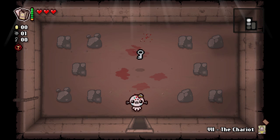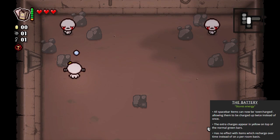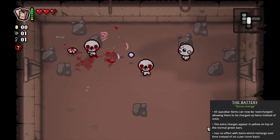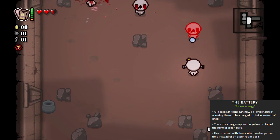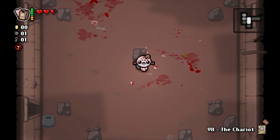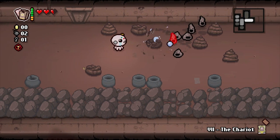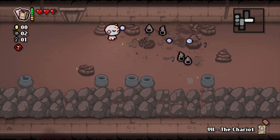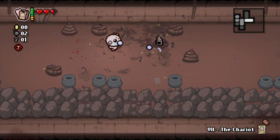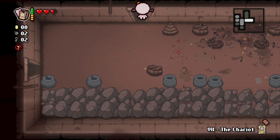You start with the Deck of Cards and the Starter Pack, so that you can carry two cards at once and every pill becomes a card. We also have an item we haven't seen yet: the Battery. In the original Flash game, the Battery let you charge your item as you fight through a room, but in this game it's different — instead it lets you overcharge your item, allowing you to activate it up to two times.